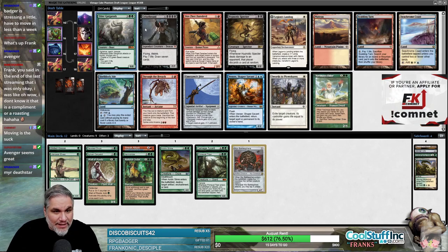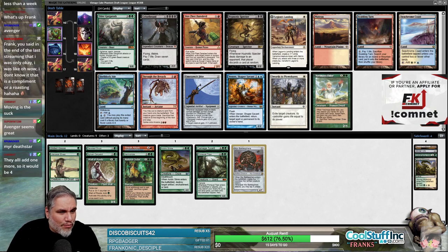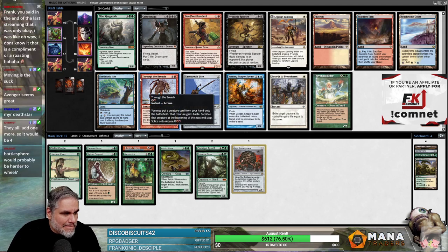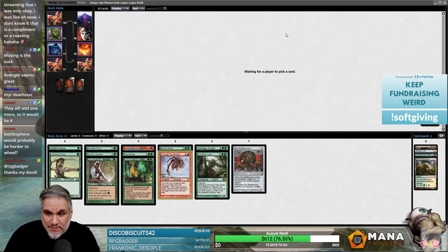I like Elder Gargaroth, but I also like Through the Breach and the Gargaroth is probably gonna come back. I think Battlesphere would be harder to wheel, considering like 14th pick Acidic Slime — I think we're probably in good shape to wheel some of these green cards.